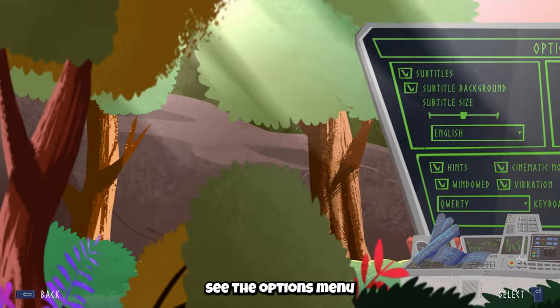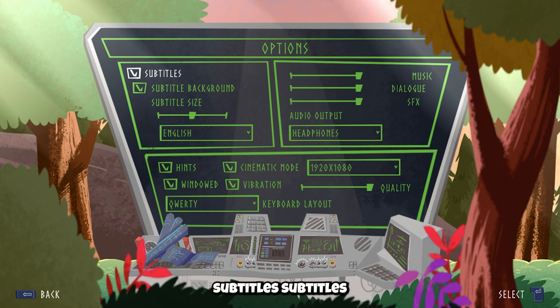Alright, let's see the options menu. Here you have subtitles, subtitles background on or off. You can see the sample on the bottom. Subtitle size - you can make it bigger or smaller.